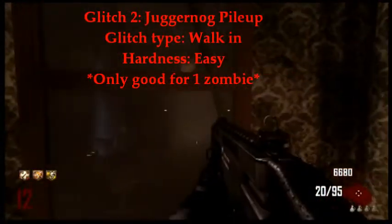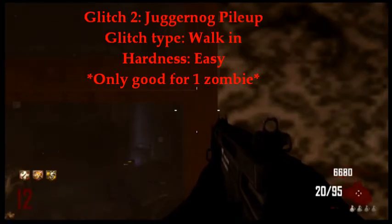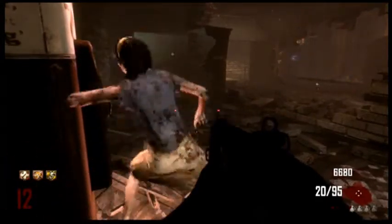The next glitch I'm going to be showing you guys is a simple walking glitch over by Juggernaut. What you're going to do is come over to Juggernaut and position your crosshairs on the window sill as shown in the video. If you do this correctly, one zombie can be safely piled up on Juggernaut, which allows you to go AFK and not be downed.